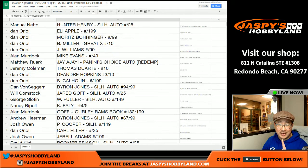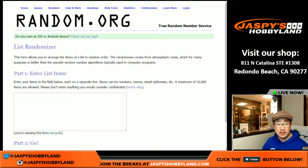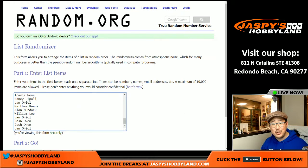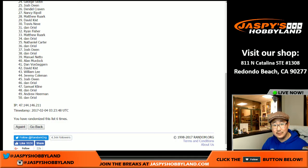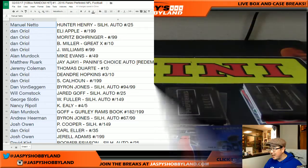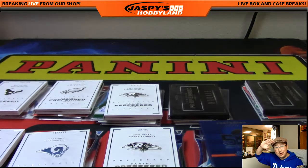Alright, that's it ladies and gentlemen — that was the random hit break. Now let me copy everybody's names for the Super Bowl square giveaway. Rolling the dice again — five and a two, seven times. One, two, three, four, five, six, and seventh and final time — good luck everybody. The name on top is Dano with the Super Bowl square! Congrats to Dano. Thanks everybody who got into this break — that was a really fun one. If we get another case of preferred we'll try doing one of these random hit breaks again. Joe for Jaspi's Hobbyland dot com — see you next time!